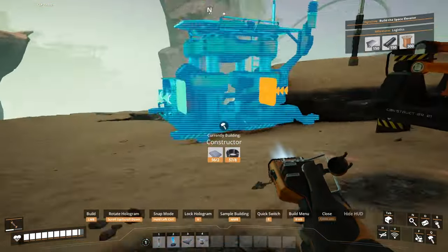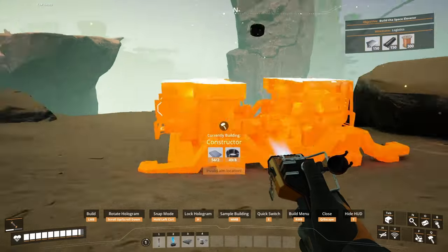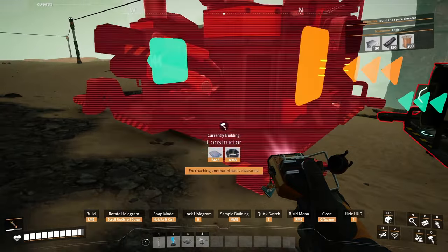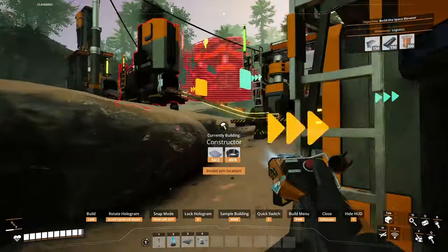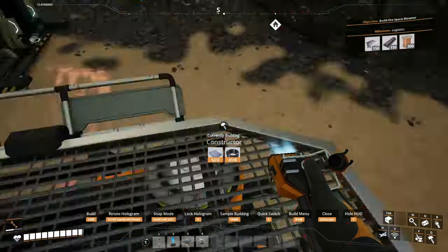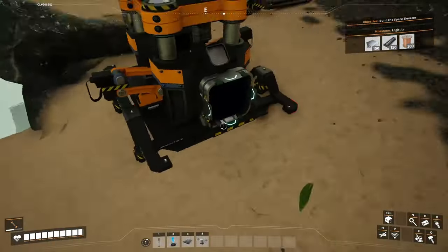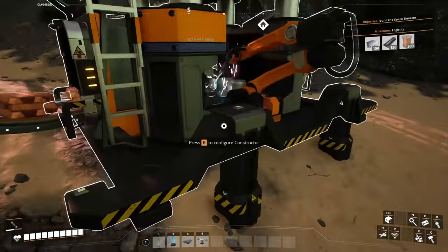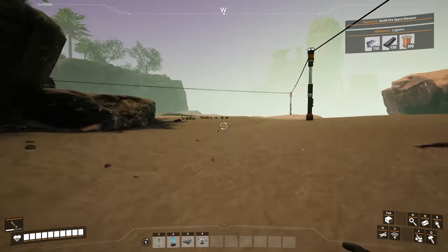I want to automate cable production so we'll have another constructor for that. I want this one to make wire and this one to make cable. How many wires do we have? 83. We need about 300 for our first milestone — logistics.